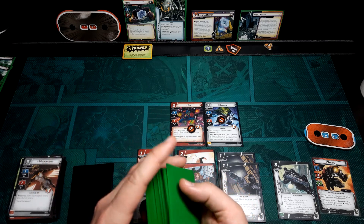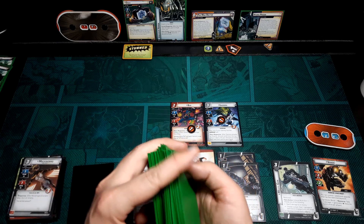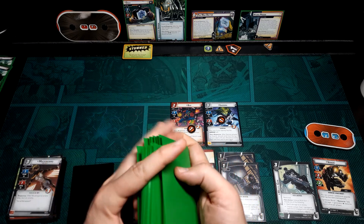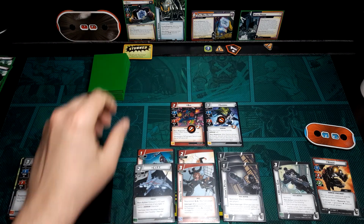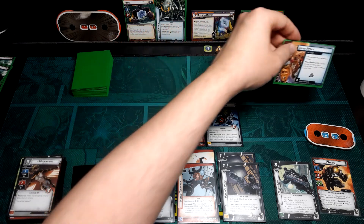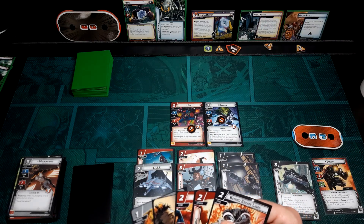I think now is the time — we're going to be able to start laying some really heavy hits on him. First we've got to get rid of the Vibranium Armor. We're just going to burn it off so we don't have to waste attacks. He's going to attack but he's stunned so he can't. Counter card: Under Attack again. This time we're just going to take the three damage.